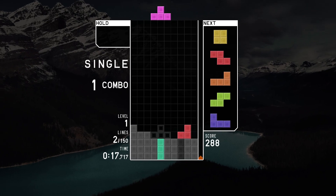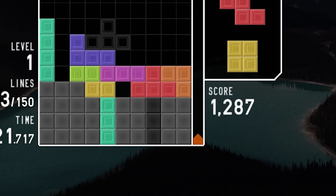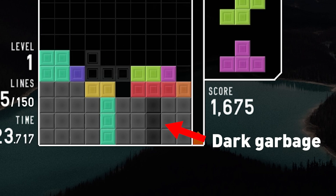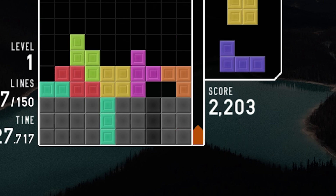Number one should be extremely easy. Right off the bat, you can see something wrong with the garbage. The dark spots are called dark garbage. That means nothing can be done to clear it, and dark garbage isn't really real. Alright, let's move on to number two.